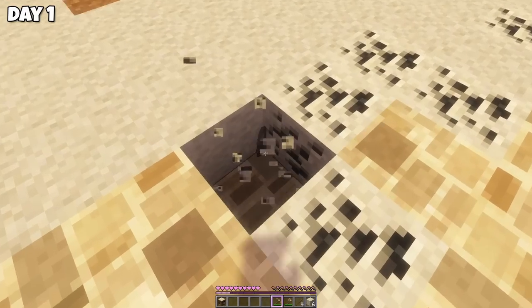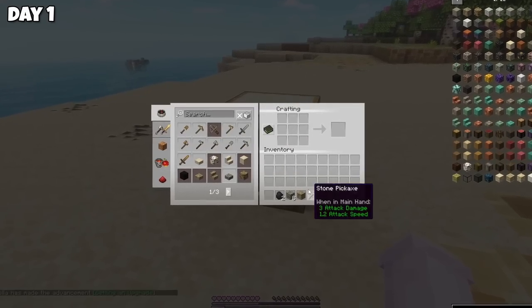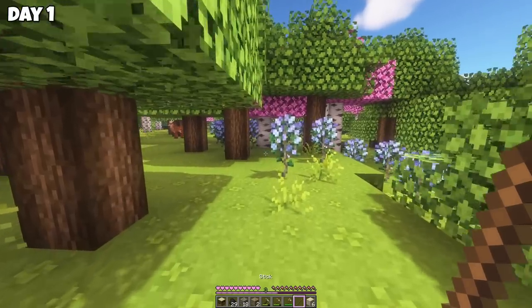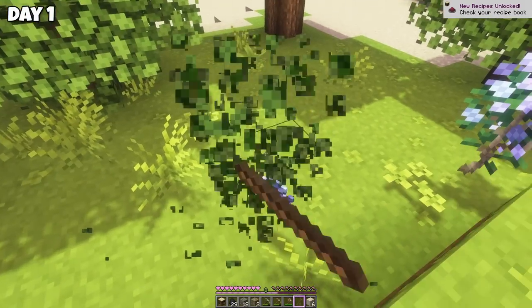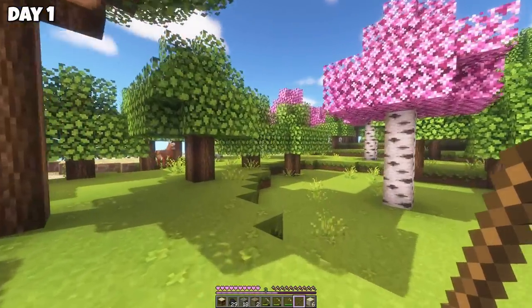Next, we're going to gather some stone and coal, which luckily is all around us here. Then we'll make some stone tools and get some more coal. These flowers are pretty — looks like they're lilacs. We have Mizuno's texture pack on, so some stuff looks a little bit different. I'm not super familiar with it, but we'll figure it out as we go.